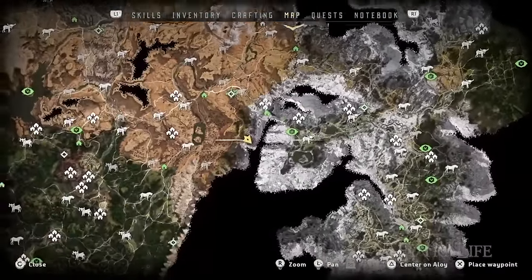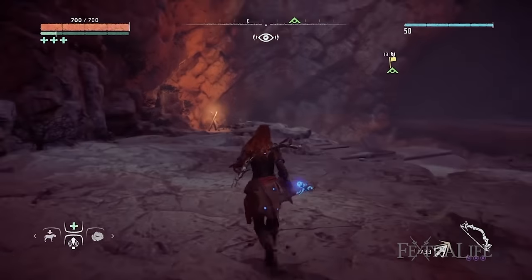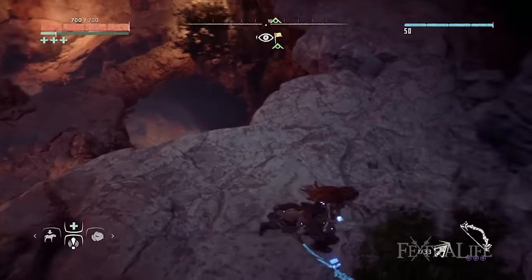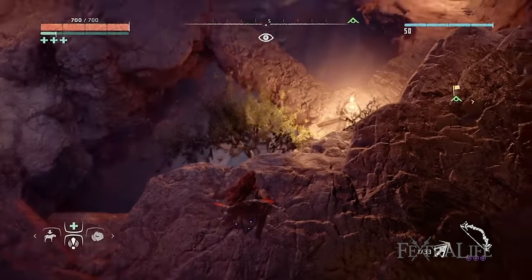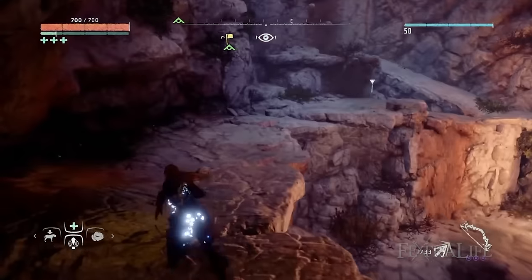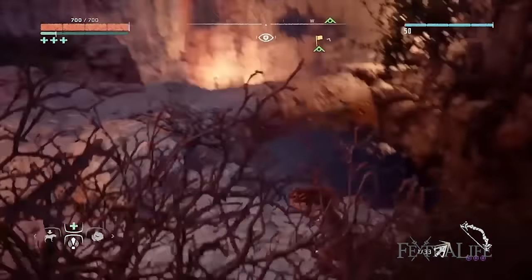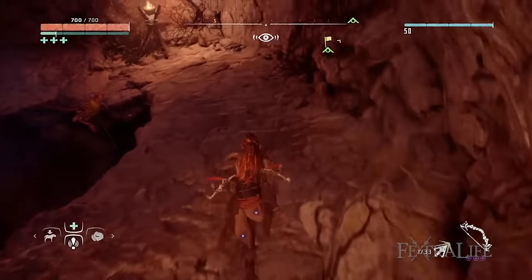The second one is called Cauldron Rho, and in order to get to this location you're going to have to override a tall neck to show its location, but I've shown it to you on the map so it shouldn't be a problem finding it. In order to access the entrance you have to come down this ravine and rappel down to access the actual door. Once you rappel down there will be some water which you can wade through, and then once you get to the door you just have to override it and you'll be inside.